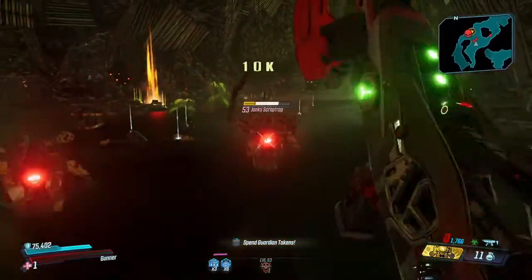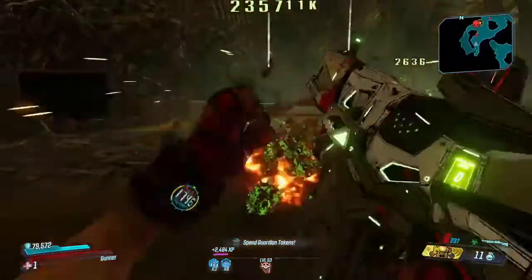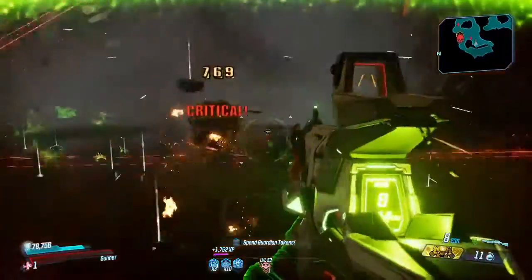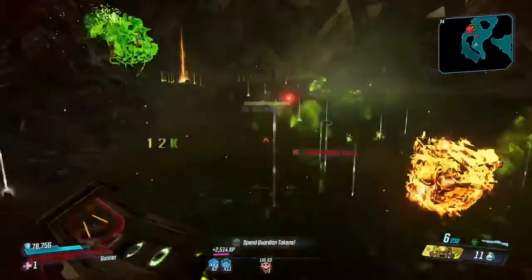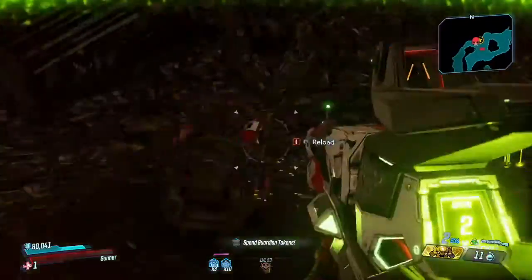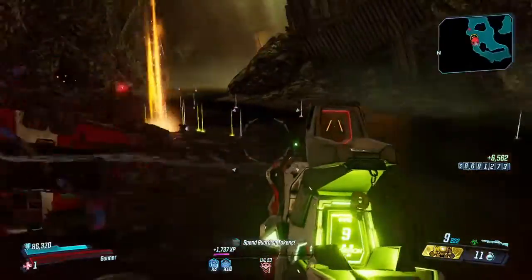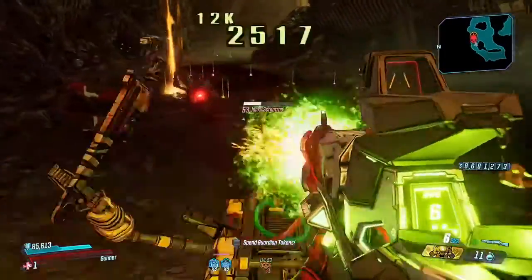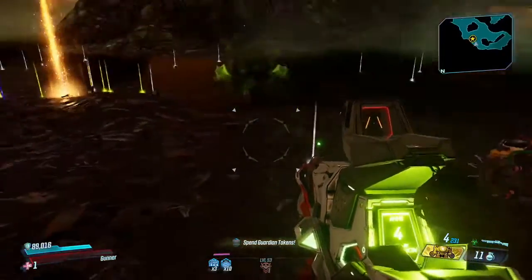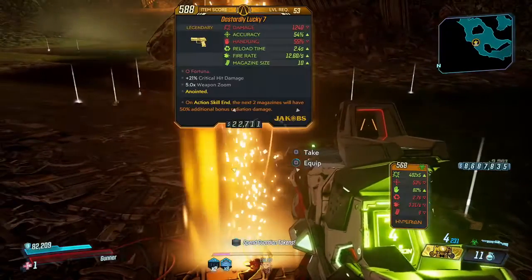Look at that — I already earned a Guardian coin plus a little bit into my next one. They're still coming at me. Usually they keep coming until the boss despawns. As long as he's still there, they keep coming, which means more money for you. Once he goes away, that's it — and now we go check our loot.